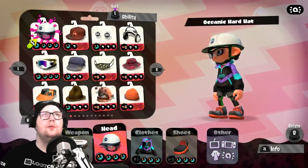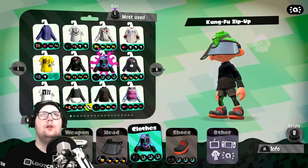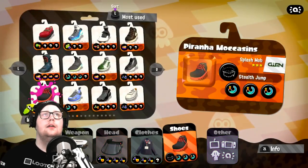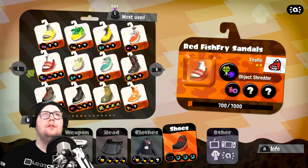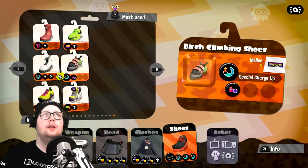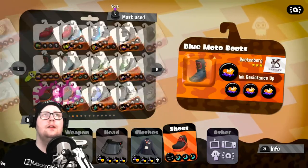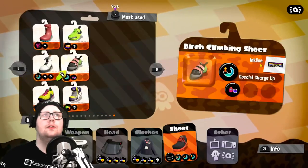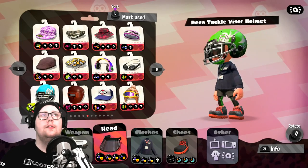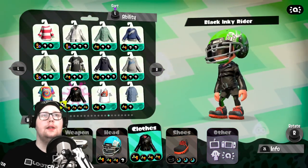I can find these Garstorn shoes here — I already almost have another set of them. So this is my set for the camouflage super jump — I have stealth jump and ninja squid as the special ones. I still want to make full sets of these where it's only those chunks, so I can choose if I want this build or not. I also have this one, and I believe I have a shirt for bomb defense — almost, so it's pretty close.